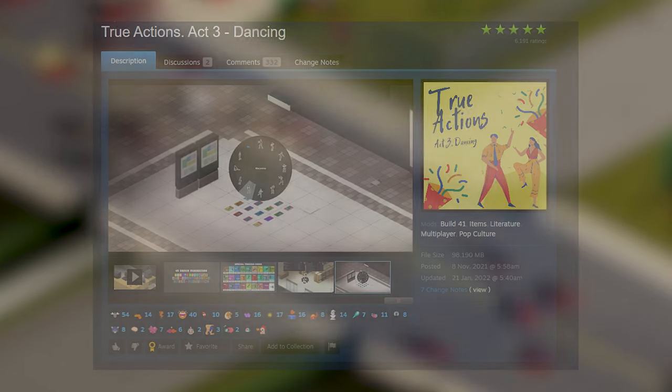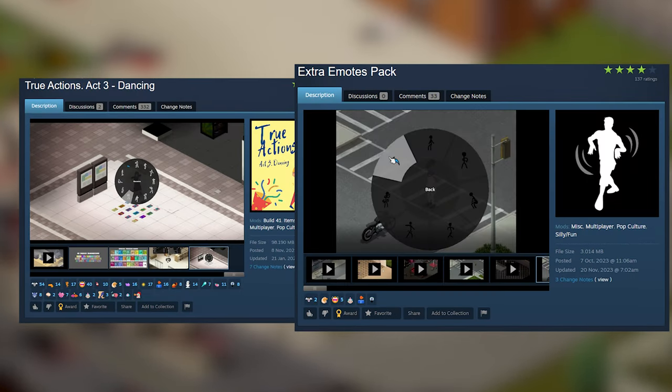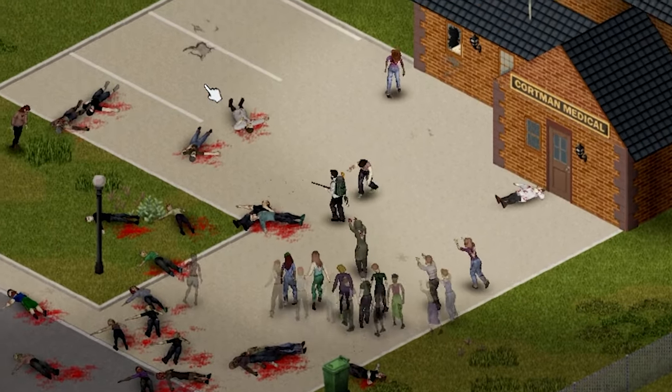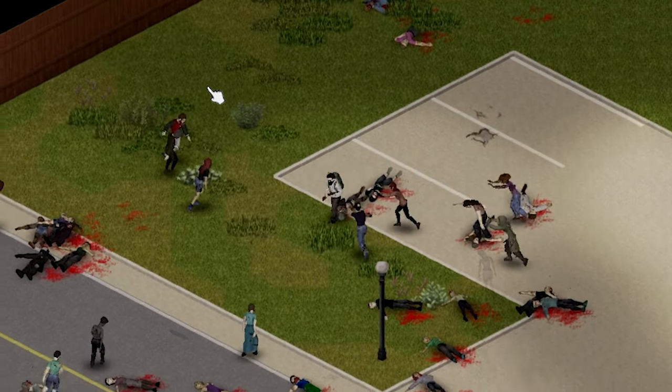While I have you here, make sure you also grab True Actions 3, dancing, and the extra emotes mod. Being able to dance in Zomboid is actually amazing. You can also walk up to your friends and when they ask you a question, tell them 'let me break it down for you' and then just dance like that really stupid meme.